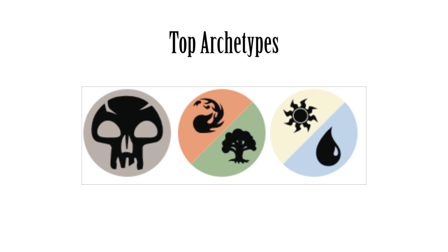Some of the top archetypes: Black X removal — you get all of the best black cards and you can just pair it with whichever color you want. Black is that powerful. Black-green is of course the strongest. Another archetype that some people enjoyed was green-red fatties — you use some of the top green cards and back it up with some of the red removal, and you have this solid deck.